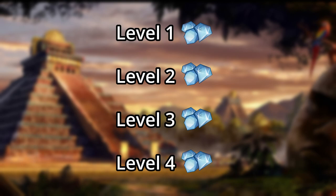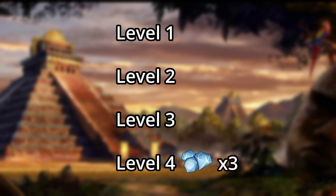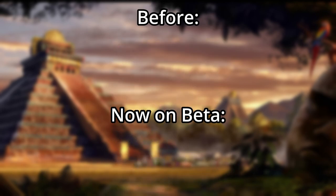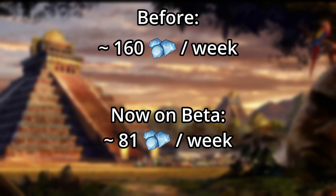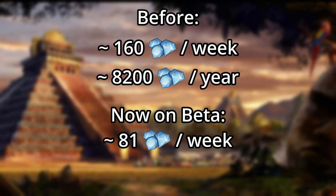Whereas diamonds used to be available throughout all 4 levels, they are now limited entirely to level 4, and only 3 encounters at that. Before, completing all 4 levels would give you an average of about 158 diamonds per week. Now you only average 81. Instead of about 8,200 diamonds per year on average from the Expeditions, you now average only 4,200.